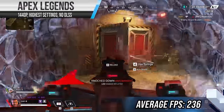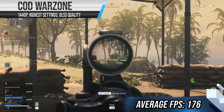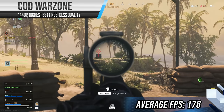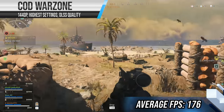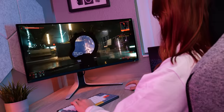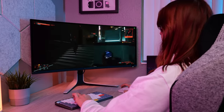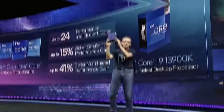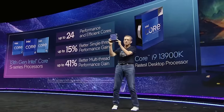In Apex Legends at its highest settings, 236 FPS, although there is no DLSS support there. And in Call of Duty Warzone at highest settings with DLSS set to quality, we managed an average of 176 FPS. So the takeaway here is if you plan to game at 1440p, it is simply not worth it. You need to jump up to 2K ultrawides or 4K monitors to really start taking advantage of the power this GPU has to offer. It's kind of insane how basically overnight the RTX 4090 has rendered even the newest CPUs at a bottleneck at anything lower than 4K resolution.